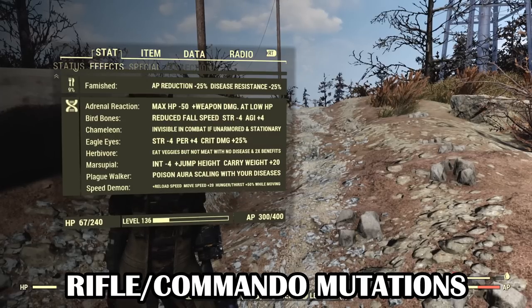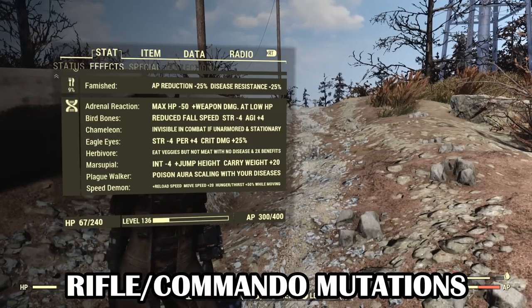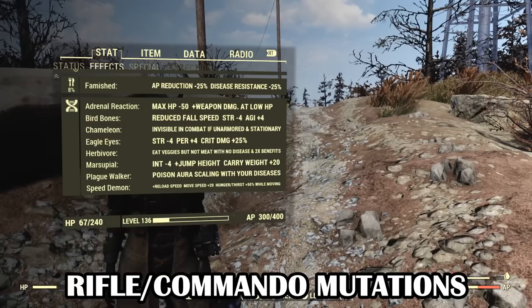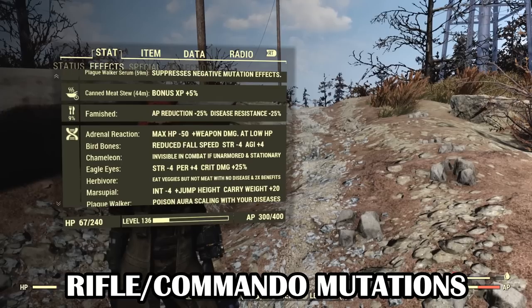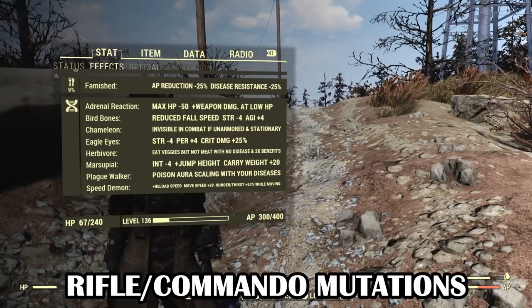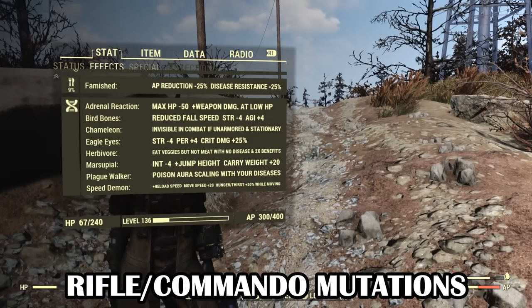Next up is the Rifleman and Commando build, centered on VATS, Sneak and Gunplay. The mutation combination I recommend is: Adrenal Reaction, Bird Bones, Chameleon, Eagle Eyes, Plague Walker, Herbivore, Marsupial and Speed Demon. Notice how we only have mutations that directly increase perception and agility. Losing strength doesn't matter for this build — we only need agility for sneak, perception for accuracy, and luck for VATS critical meters. For a build like this you sacrifice survivability and defense for stopping power and damage output.